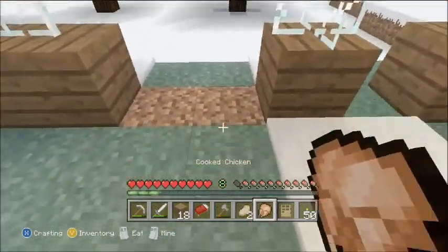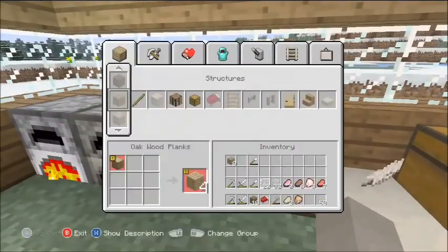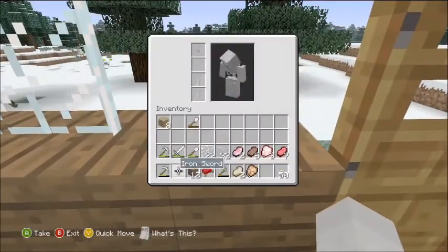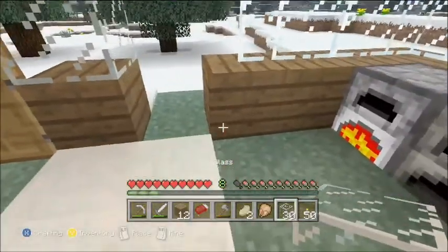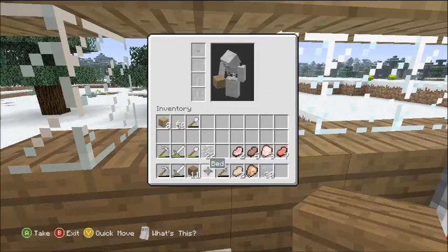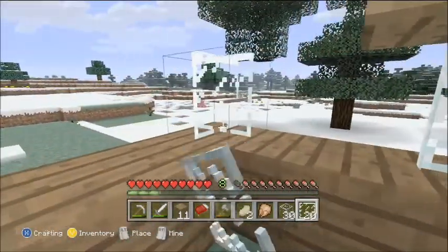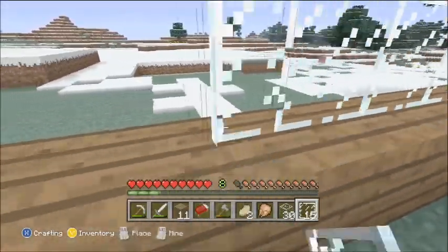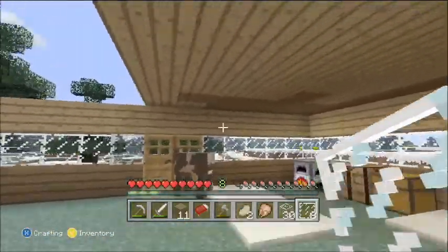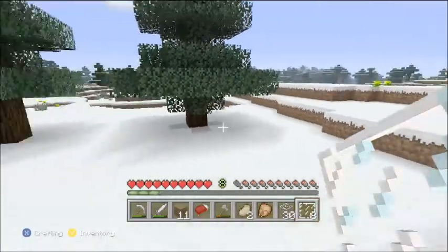We're gonna have double doors. One door here — guess what that's gonna be? I bet you can't guess. Get another door, go right there. Get rid of that. Put that there, put that there, put that there, put that down, put that there. Oh, now we have enough — yep, just enough. Now our house is actually decently big. We renovated!